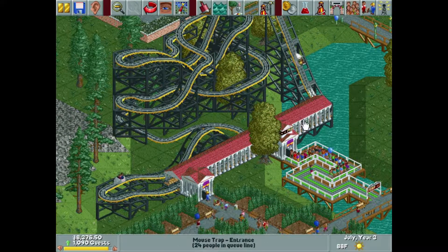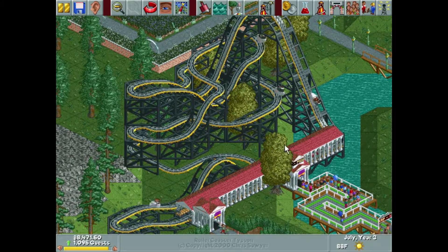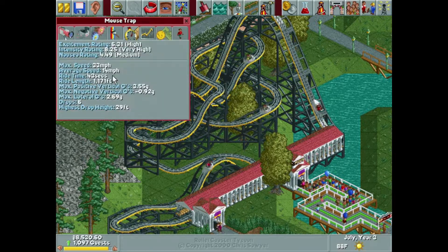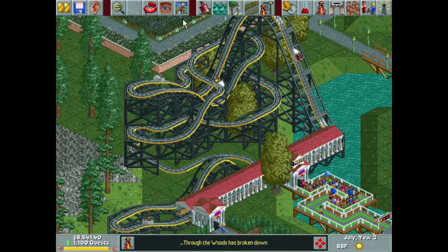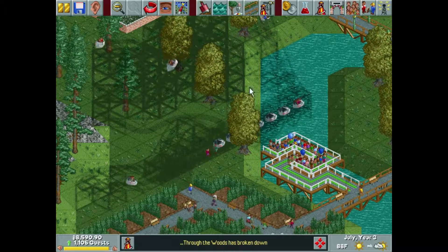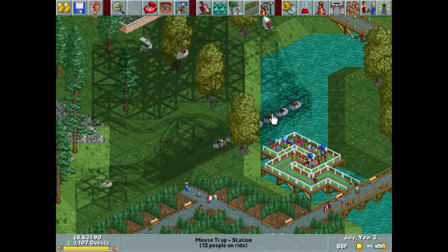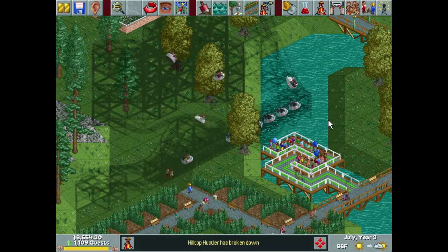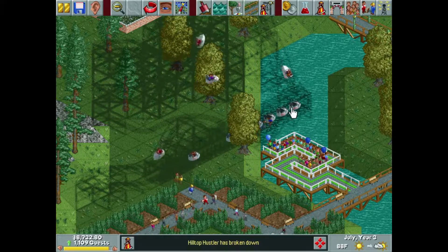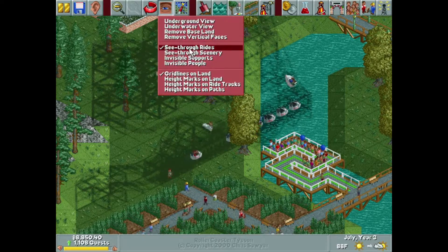One thing I noticed after last episode when we built the lovely Mousetrap is that this ride is fairly short. It goes pretty quick, it's nice and condensed, but it is fairly short. The overall ride time is 43 seconds. If you look at the station — let me go into see-through rides view — we have way more cars than necessary, and that's completely fine. There's no downside to that. It's just a short ride. As soon as they get seated in that first car there's a slight delay, they wait about half a second, and then they launch.